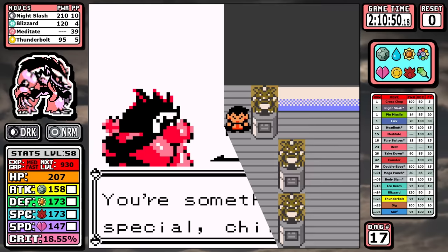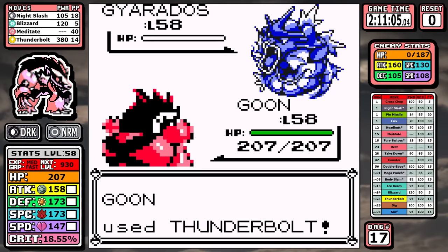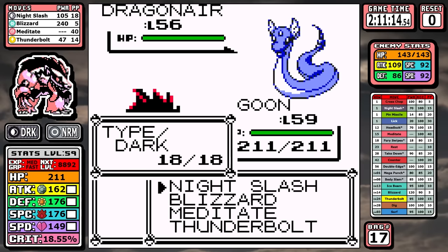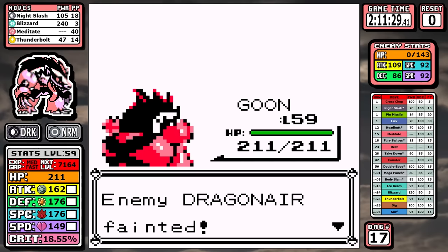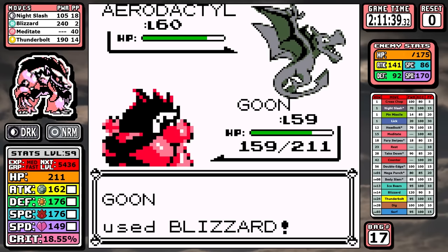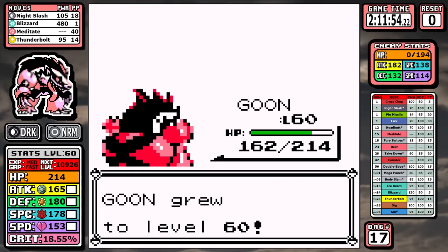Lance is the appetizer before the champion dinner and I don't need to go too much into this one. We have Thunderbolt for the Gyarados and Blizzard for the rest. On the optimized run I didn't pick up any extra PP Ups, so you could get some bad luck if you start missing your 90%-accurate Blizzard, but it doesn't come into play here. Overall this is where Obstagoon's coverage and deep move pool really comes in clutch.